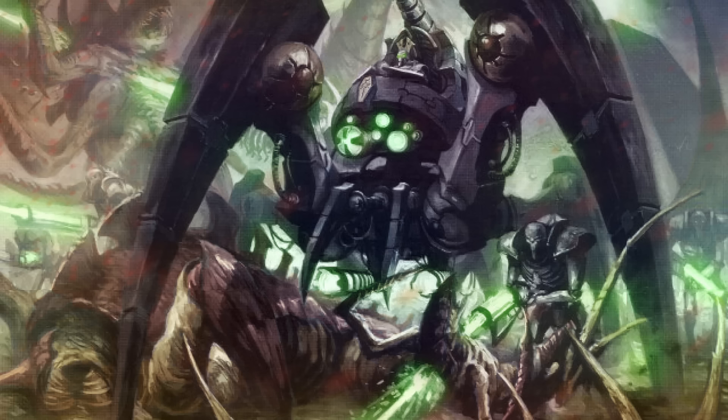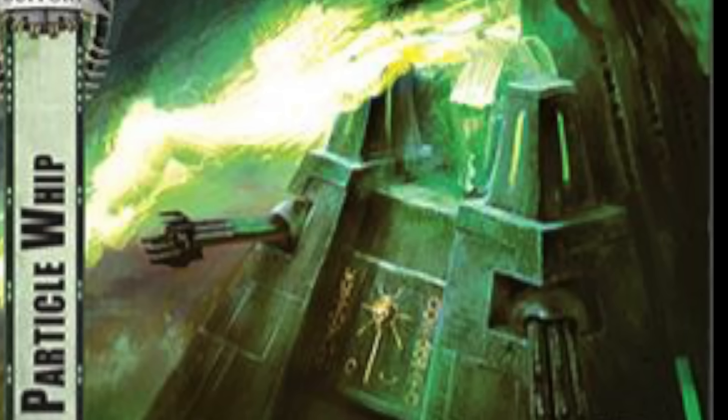Particle Weapons. Particle weapons emit a stream of tiny antimatter particles that detonate on contact with other matter. They consist of the Particle Caster, the Particle Beamer, the Particle Shredder, and the Particle Whip. The Particle Whip utilizes a tightly focused particle beam to carry a powerful bolt of energy towards the target. Once discharged, the whip also damages any targets within a small radius.